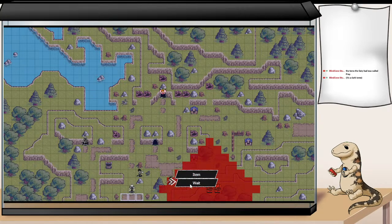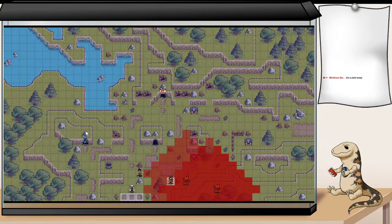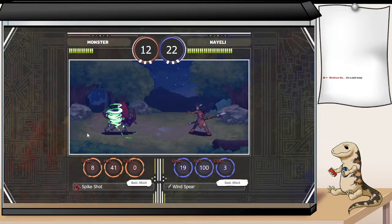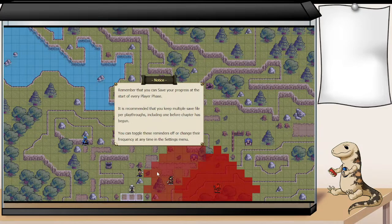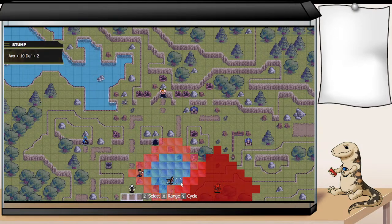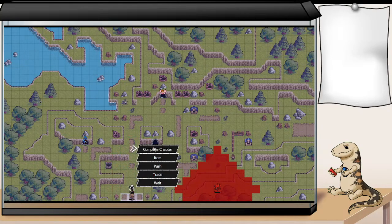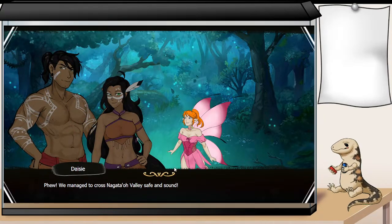Alright, throw the wind spear on. We managed to cross Nagata-o Valley safe and sound. Aren't you glad I came to help? We would have been fine without your help. That's not true — I'm very glad you came to help, Kidel.